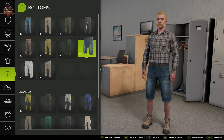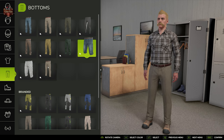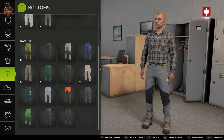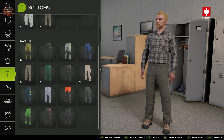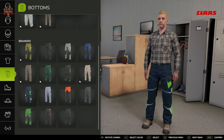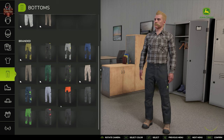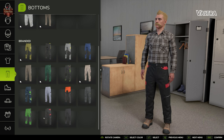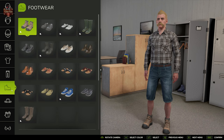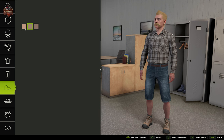We also now have the ability to go with shorts, or we have branded pants from Strauss, Husqvarna, John Deere, Fendt, and Volvo. How about footwear? We have shoes, and again we can come in here and do various color options on our shoes.